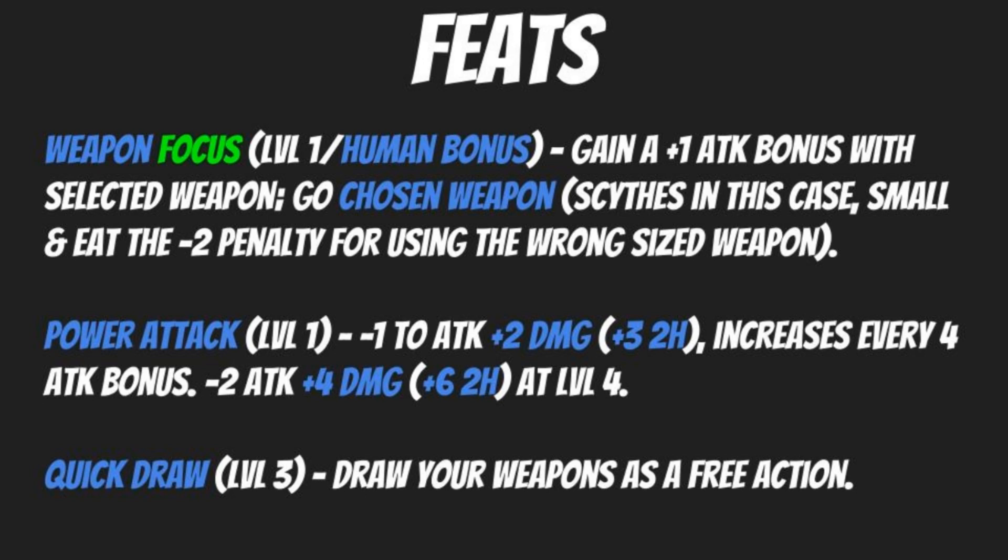At level 1, take Power Attack: -1 to attack, +2 to damage (or +3 if two-handing), increasing to -2 attack and +4 damage (or +6 two-handing) by level 4. At level 3, take Quick Draw, which allows you to draw weapons as a free action. That's handy with two weapons in a two-weapon fighting build — with your Slayer talents giving you Two-Weapon Fighting by this point, Quick Draw ensures you can take your full array of actions without messing with your action economy.